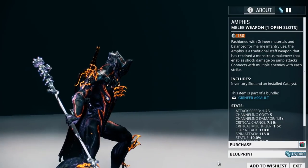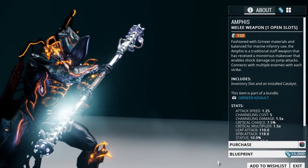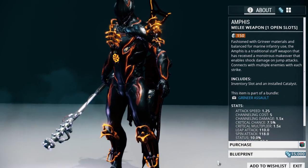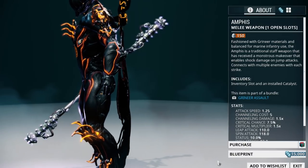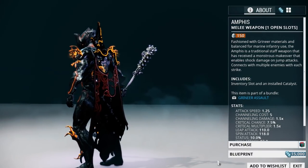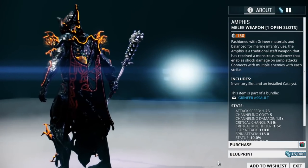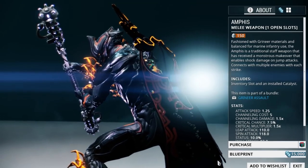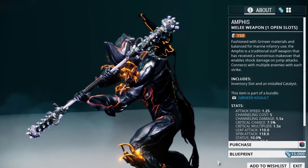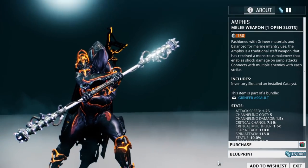Moving on to our melee weapons, the first one we are going to look at is the Amphis. The Amphis is a mastery rank zero staff weapon and you can pick up its blueprint for 15,000 credits in the market. Many players like the Amphis because it has an electric shock ability with some of the attacks. Even though it is mastery rank zero it does require two Neurodes to build. I used the Amphis very early on and it served me well, though later on I found better weapons and ended up selling it.